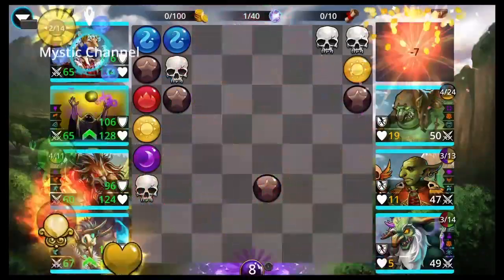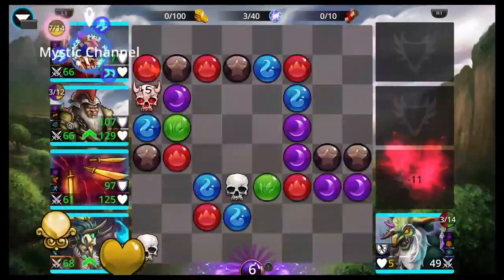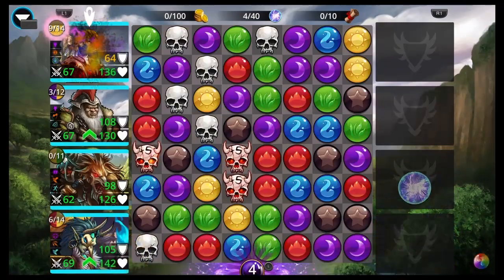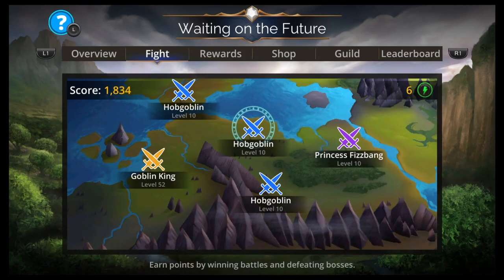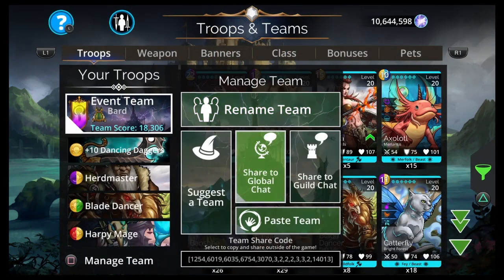So two damage options that hit all enemies, and two mana generators — Harpy Mage, like, on every team. Those are my teams: high, mid, low. Like, share, subscribe, consider joining — it helps a lot. Tell your guild about the channel, comment below, and I'll see y'all next time. Peace.